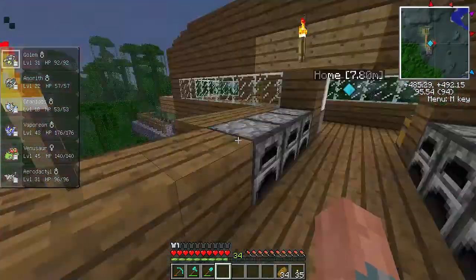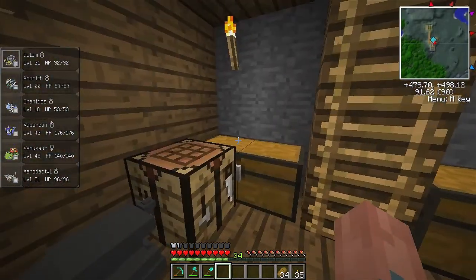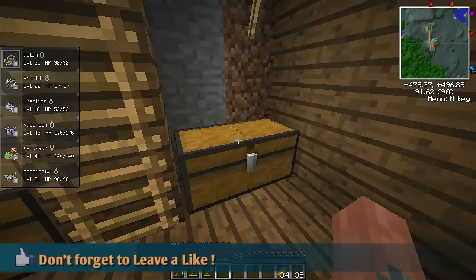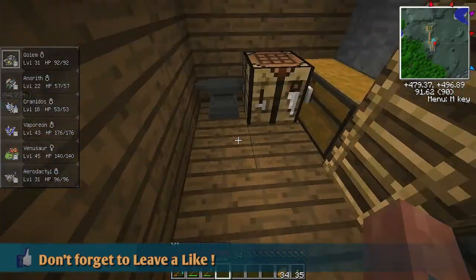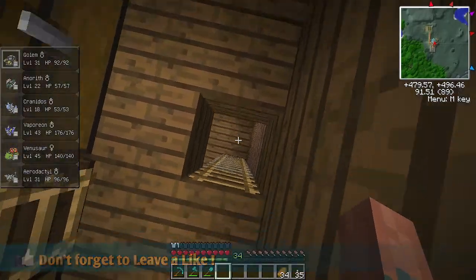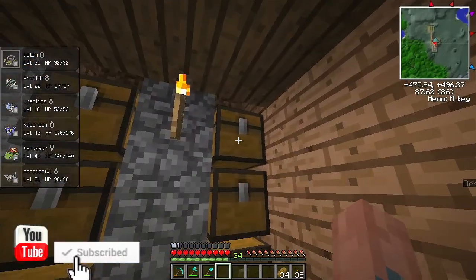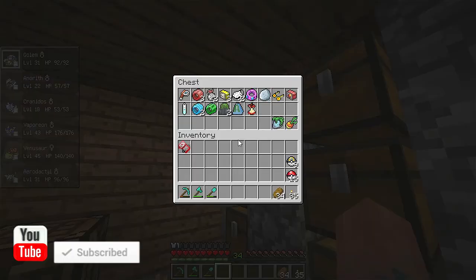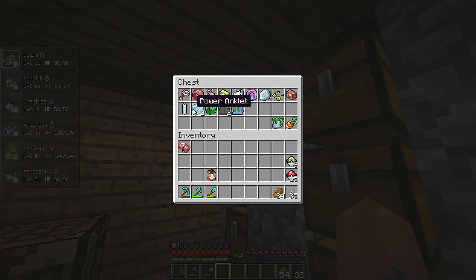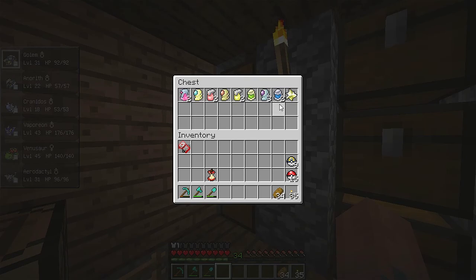First things first, we have an extra layer of storage because the old storage wasn't good enough, and everything being out of place was really starting to bug me. I made this — I know I've made lots of this — there are lots of extra chests now. I can sort things. This is my general Pokemon stuff. Oh, leftovers, I'll take them. I don't know what half these things do. This is all my potion stuff.